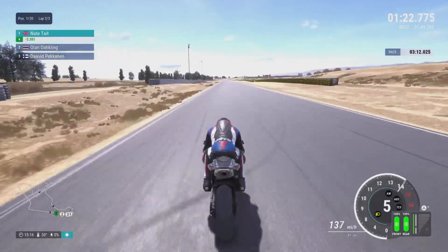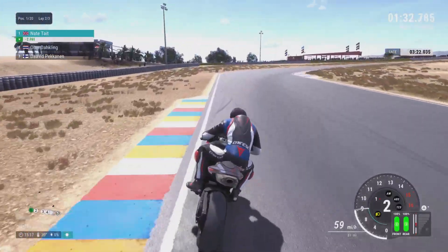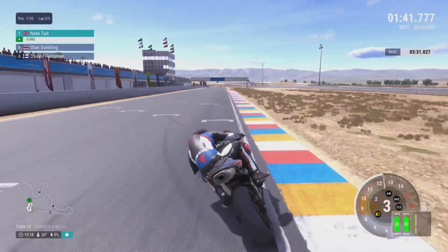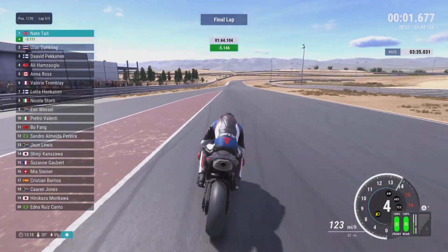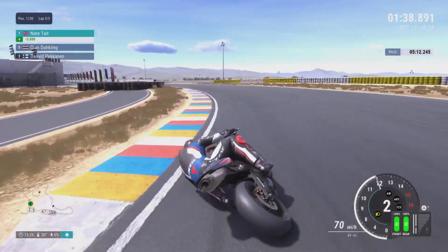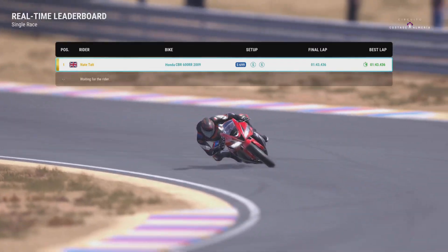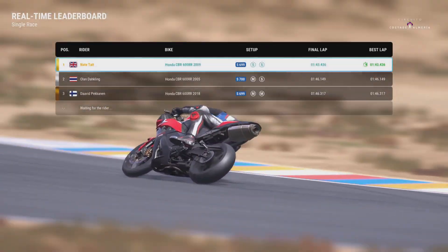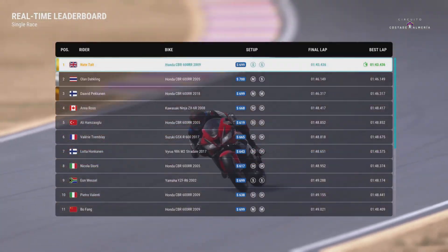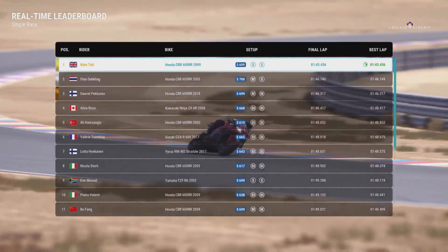Overall the AI is very very weak here. Even when I'm not putting in the best laps I'm absolutely gapping them far more than at any other track. Maybe it's because the layout is a little awkward. I'll fully admit it's a cool layout but it's definitely a bit awkward to get used to. Once you do though you can put in some amazing laps. The AI is probably the weakest I've ever seen them around this track — no real challenge. We're gapping them by over five seconds and around three seconds faster than anyone else, including bikes on the 700 limit.